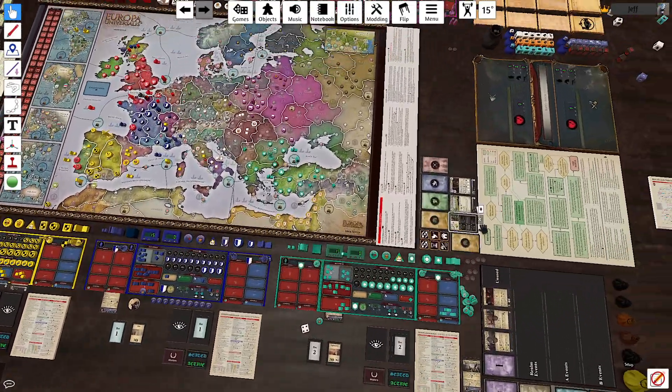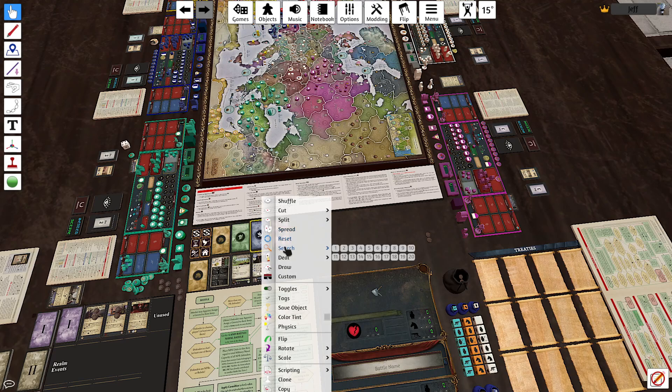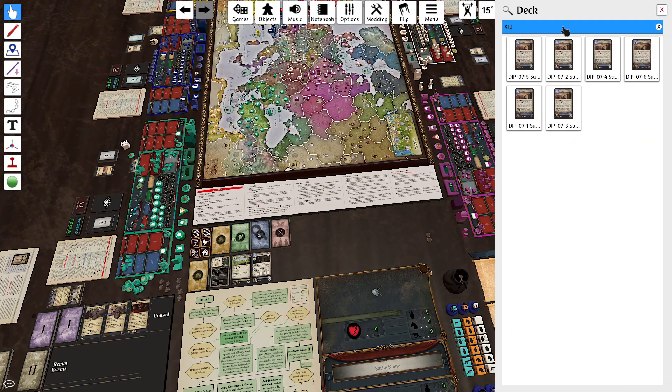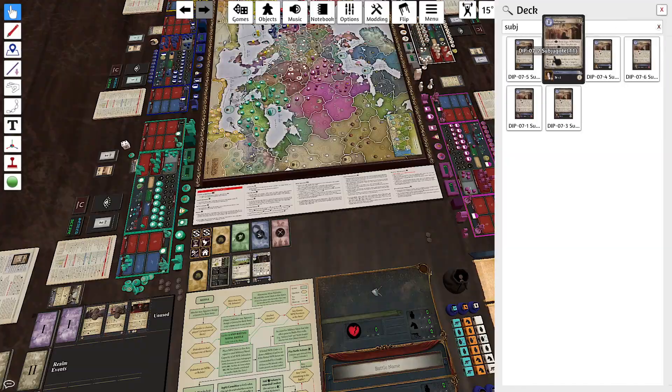The subjugation card — there are six of them in this deck, and as you can see there are 31 cards total. Let's check — yeah, six. One, two, three, four, five, six. So I need those cards.